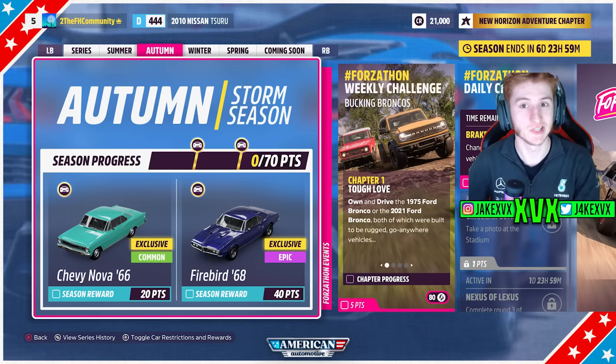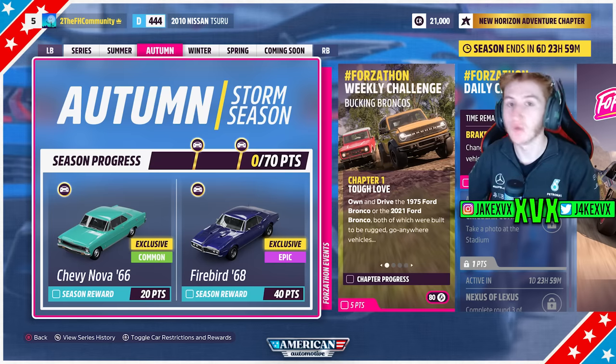Autumn, which is the second week: for 20 points you can get the 1966 Chevrolet Nova Supersport, and for 40 points the 1968 Pontiac Firebird. Those are both brand new cars.